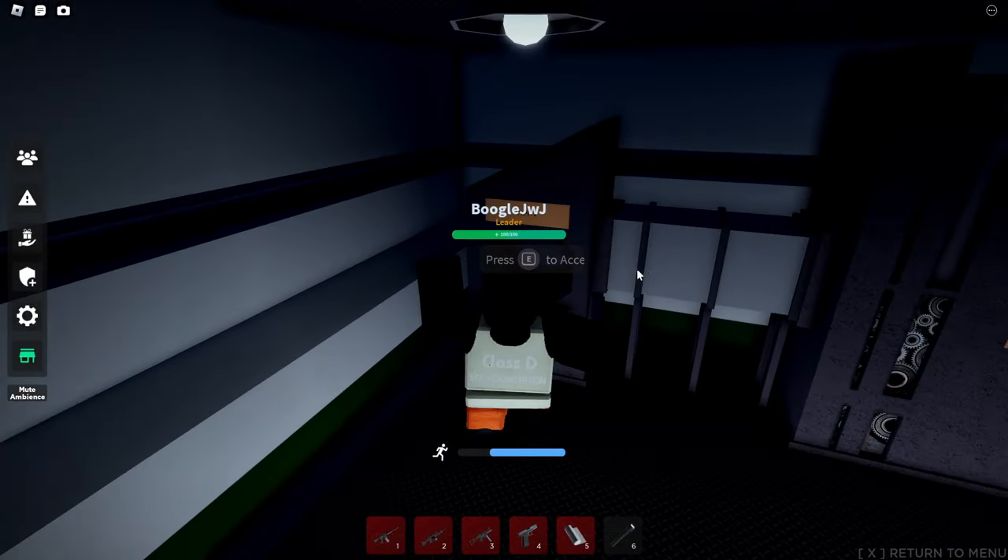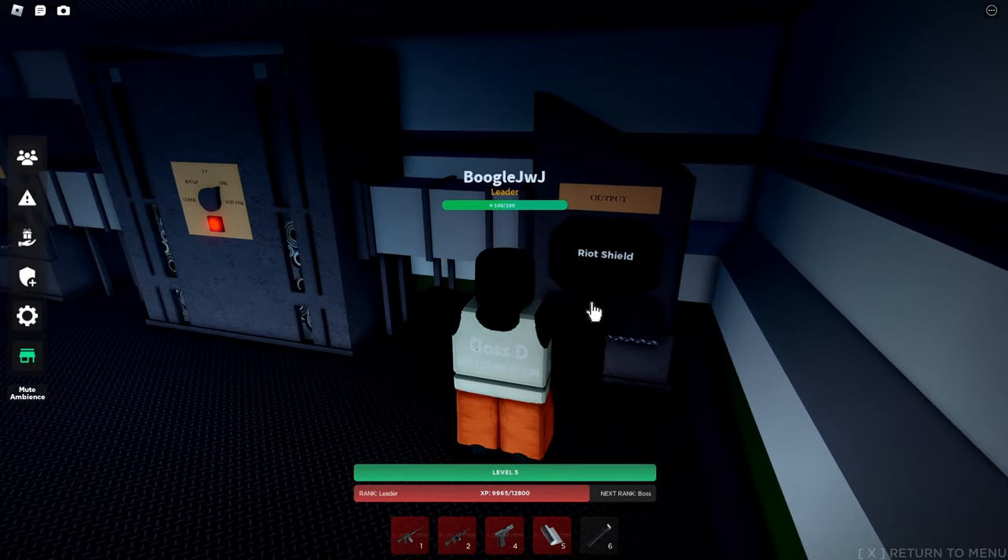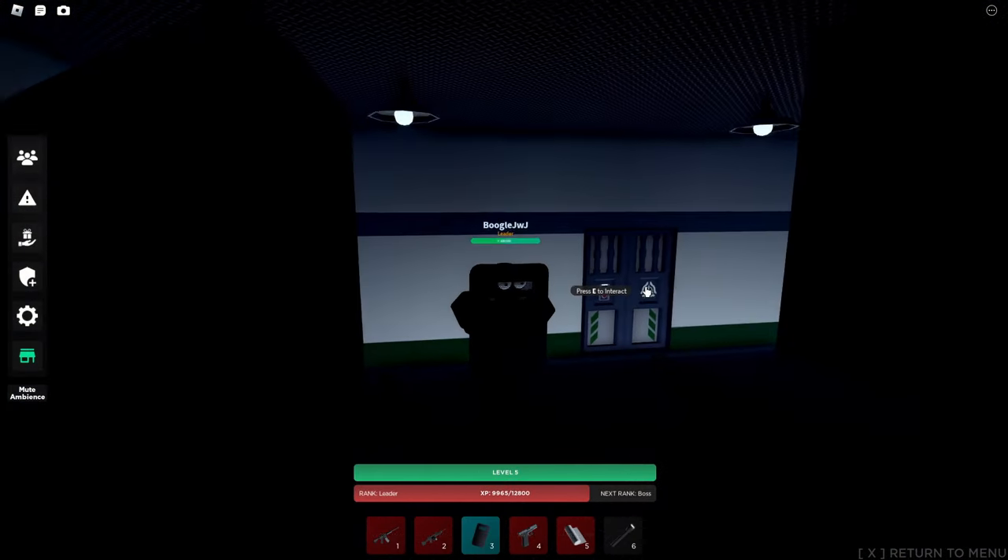Alright, let's do this thing again. Okay, where is it? UMP-45. Nice — Riot Shield! I just equipped it on my number 3 key, and there we go boys.